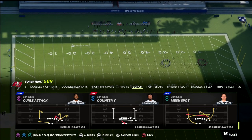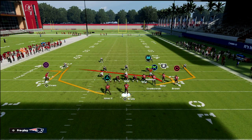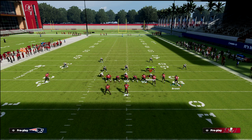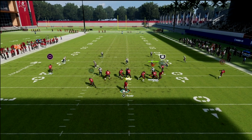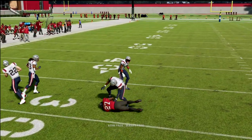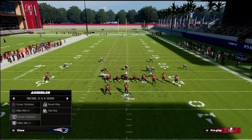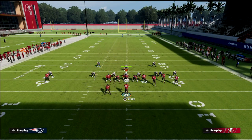I want to first show the concept out of mesh spot — something you've seen if you've played anyone that's good in bunch. What you see is double wheels: you've got the back going on a little seam wheel. These are seam wheels, meaning they get a sharp cut up the field. They'll cut inside the zones and they'll be pretty open. Now, if you're playing somebody that kind of knows what you're doing, they're going to go to some kind of man coverage.